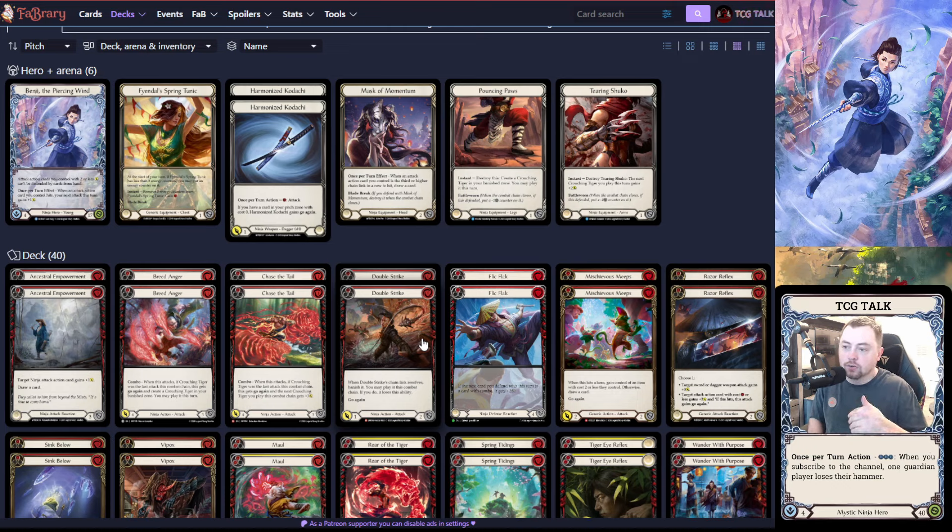The arm piece is the most controversial choice. I'm running Tearing Shuko because I enjoy it, though you could run Tiger Stripe Shuko which I have in the sideboard. Tearing Shuko is really nice because I'm making a lot of Crouching Tigers — one from my boots, another if I can get a Crouching Tiger before Breed Anger. Maul, Roar the Tiger, and Tiger Eye Reflex also make Crouching Tigers, so I have enough tiger generation to where giving my next Crouching Tiger plus two at instant speed feels really good.